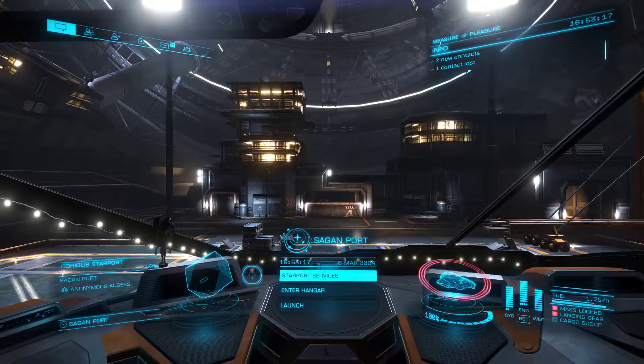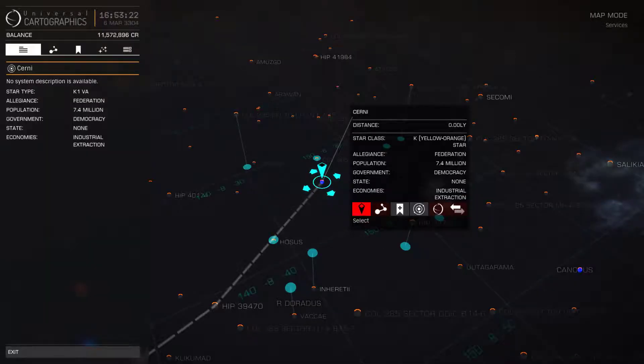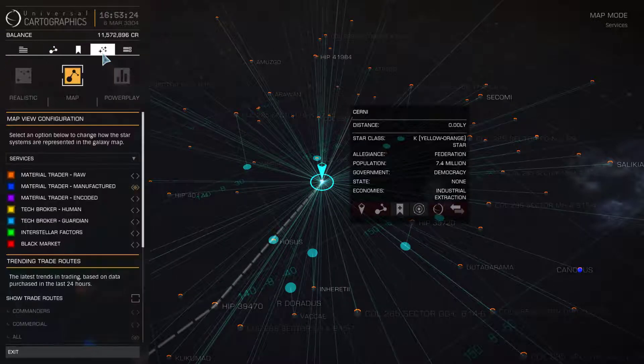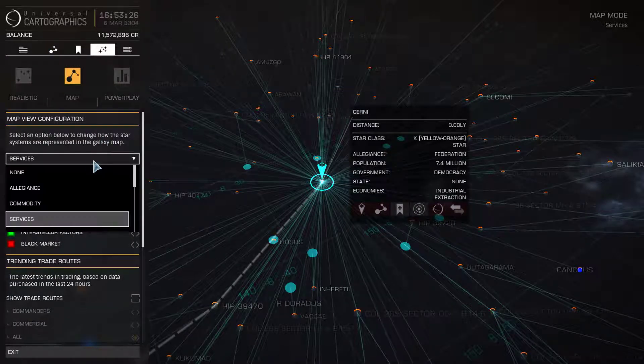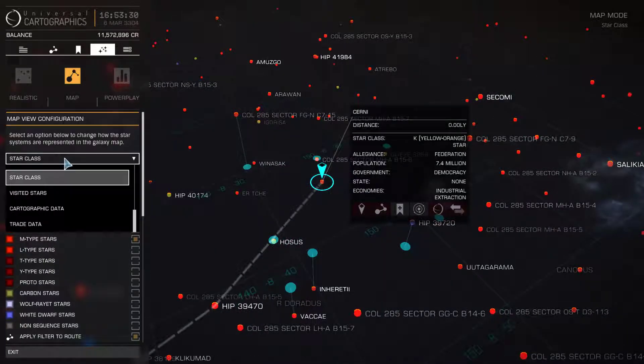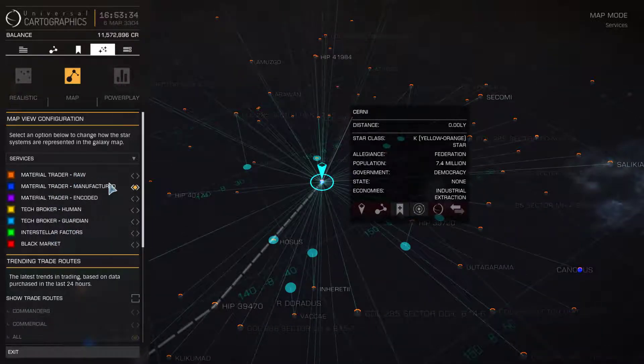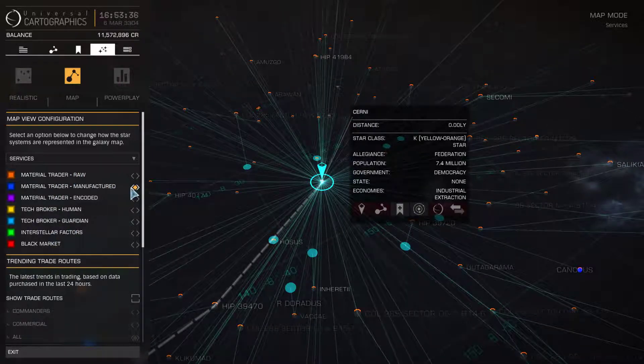To find traders, they've made it super easy now as well. You can go into the galaxy map and when you're plotting your various routes, you can filter as always on star class, things like that. But now under the services, you've got different traders — Material Trader for manufactured, encoded, tech brokers, and raw materials.